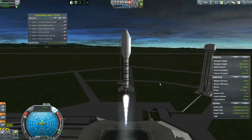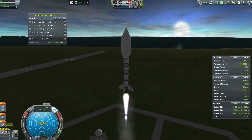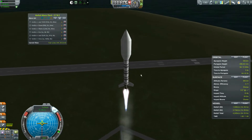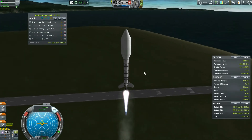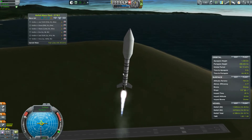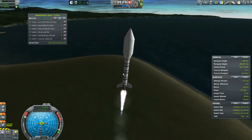We are back, launching the exact same ship we had before. It's heading out into space and I found out what the problem was with RemoteTech — I don't know anything about it. I should probably start my gravity turn. I'm going to turn off SAS because if I do my gravity turn right, this guy goes pretty well.